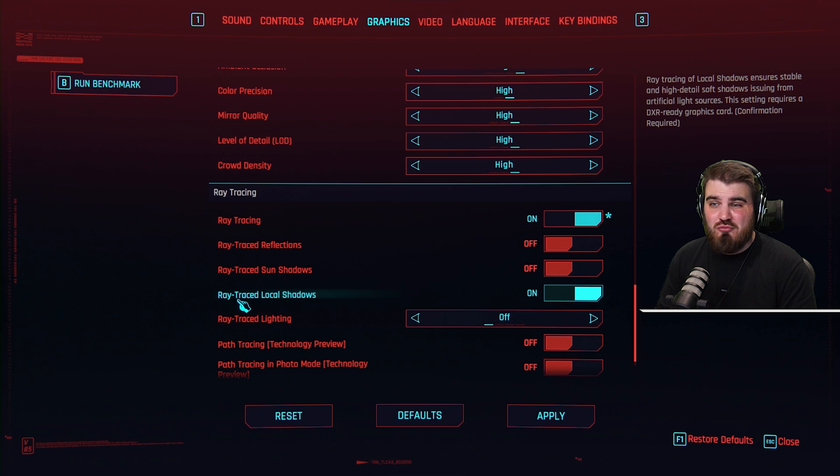It's an interesting one — you'd assume that ray tracing of any kind kills your performance, but for local shadows, it doesn't. So I'd recommend turning those on.